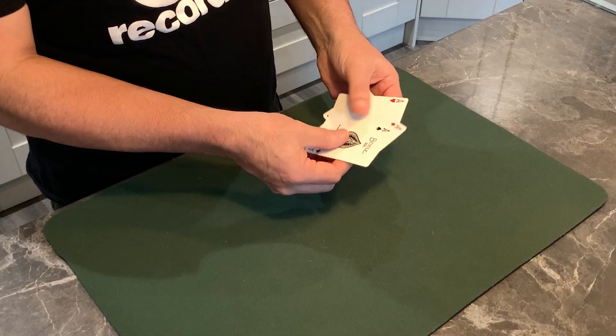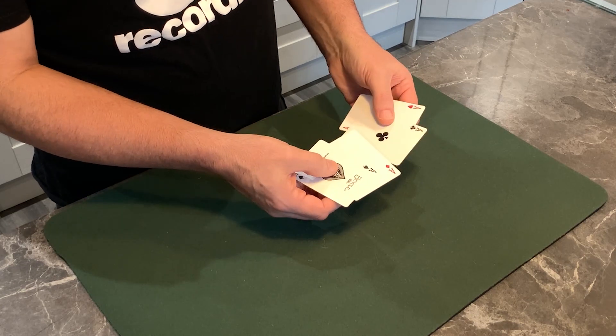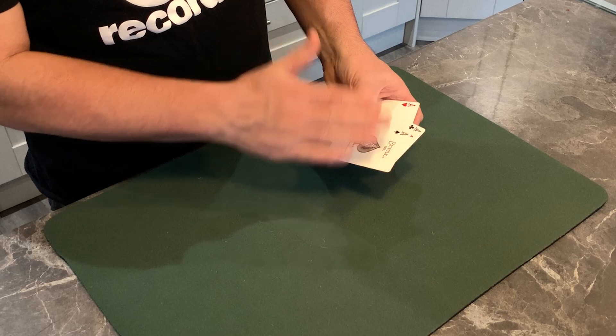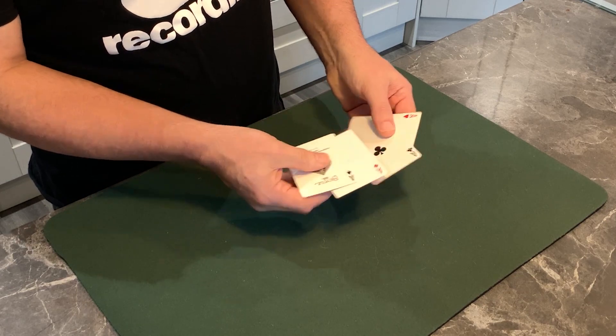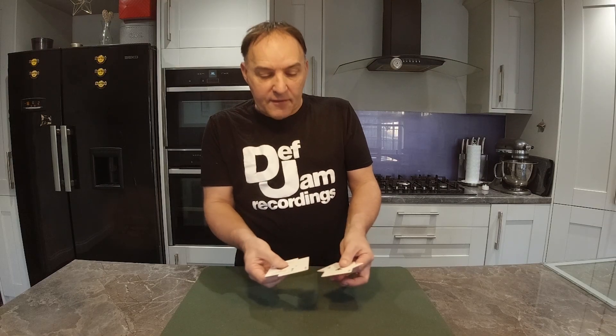Hi guys, welcome back to the channel here at Totally Magic, and what is possibly the fastest card trick in the world. We have four cards — in this case the four aces: a spade, a club, a heart, and a diamond. I want you to name any suit you like; it's a free choice. Either the one in position one, two, three, or four — which one would you like? The club. Are you sure you want the ace of clubs?